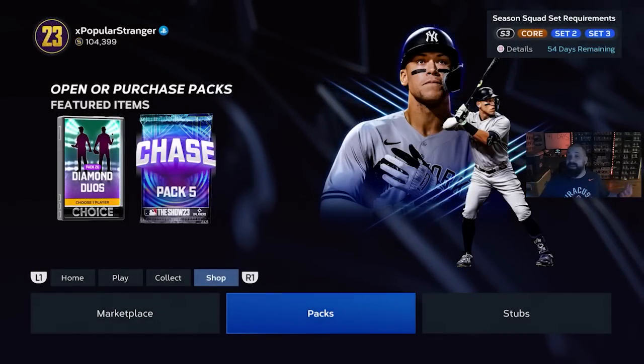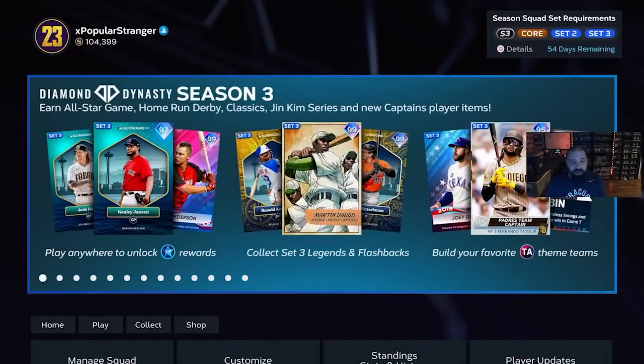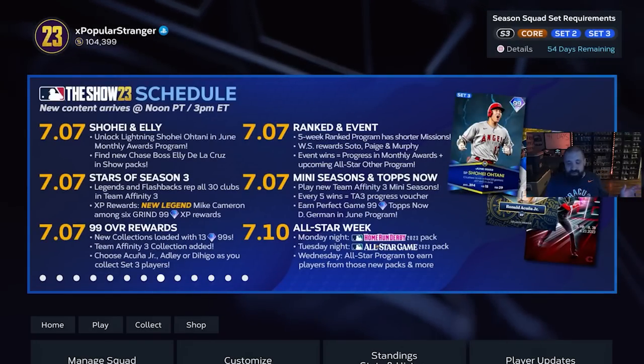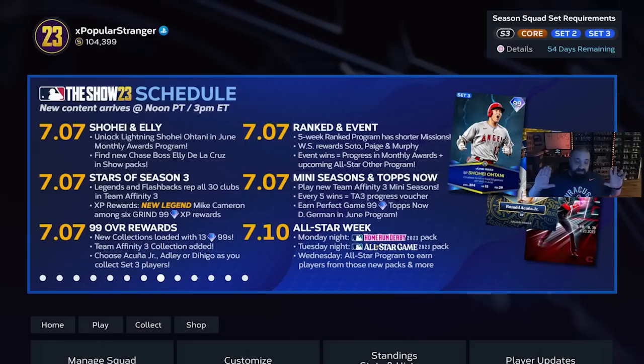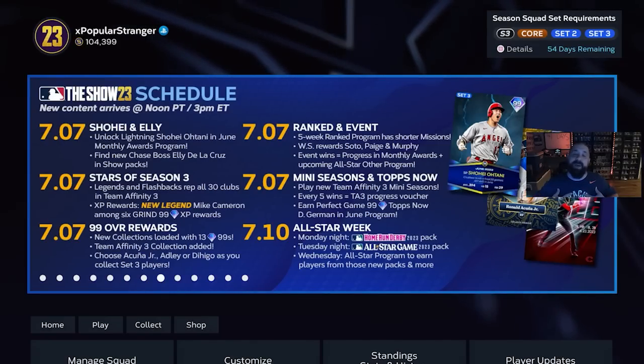We covered a lot in this video and there's a lot to do. The pros and cons of this system: I hate that it feels like there's nothing to grind for because everything is 99 overall and anything below that feels useless — but I also love that it feels like we got a brand new game today with so much to go after. It's kind of a gift and a curse. The upcoming schedule: today July 7th is what we covered; July 10th is All-Star Week with Home Run Derby player cards based on results, and All-Star Game cards; Wednesday brings an All-Star program which will probably feature a current All-Star. This is usually the best time of Diamond Dynasty and I think I'm going to get back on the game. Hopefully no-money-spent series videos start coming back — thank you guys for tuning in, my name is Popular Stranger, peace.